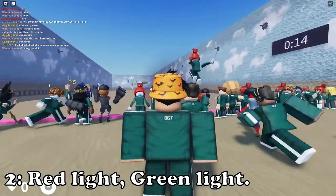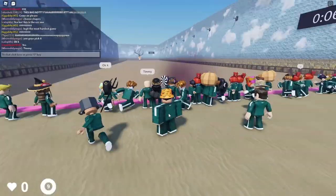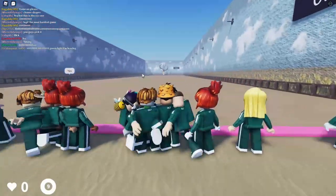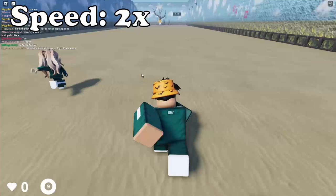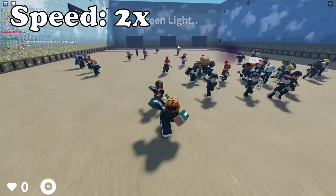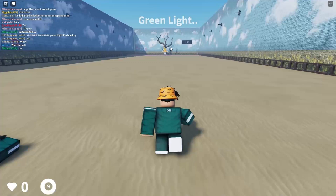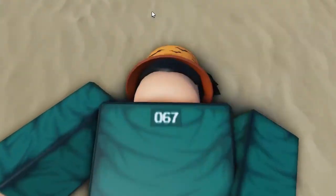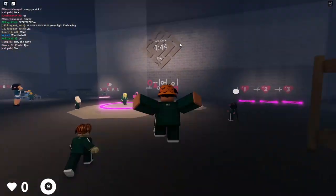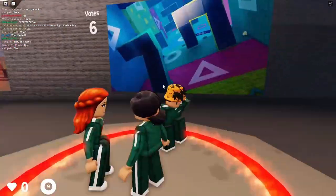The second game is Green Light Red Light — the most popular game, so you probably know it. There's a countdown and I just need to go up there. Stop — those are the people who died from that. Oh, I died! I think you get the purpose of that game — it's the most popular game in the entire Squid Game series.